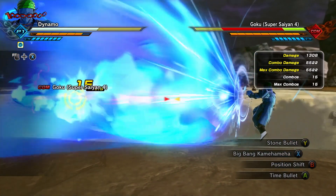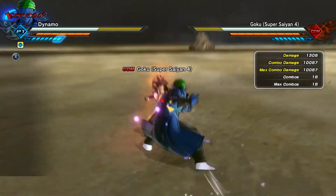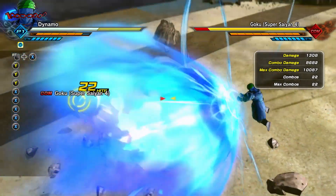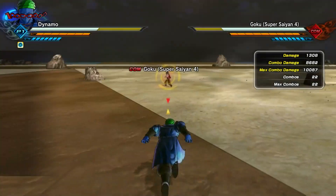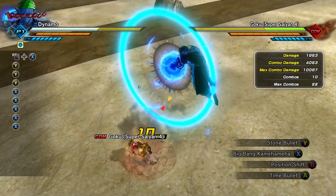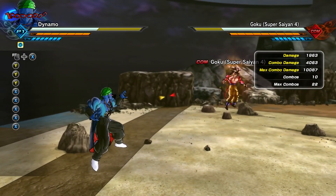As it stands right now, they increased the charge time of this move, so you can no longer land the fully charged version after a hard knockdown. You have to charge it halfway and then fire it, but that obviously means you're going to get less damage. The only way you could actually land the fully charged version in a one-on-one fight is if you break someone's stamina with a heavy stamina break. But if you break someone's stamina, why would you fire this move when there are so many other moves that would deal way more damage?